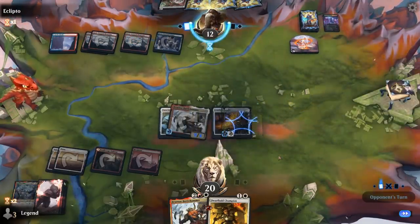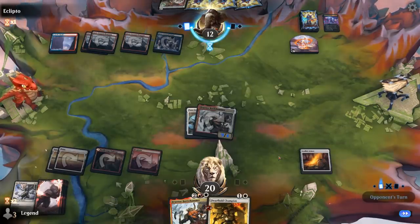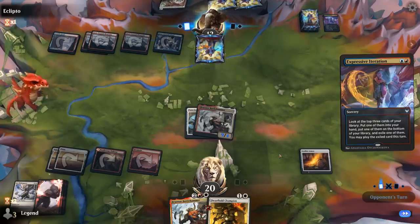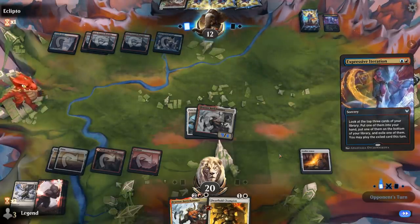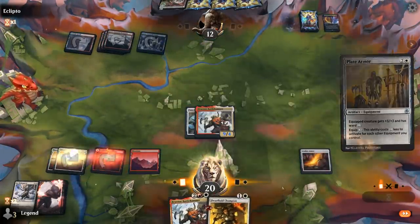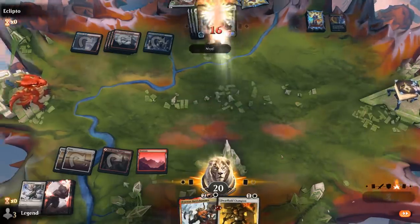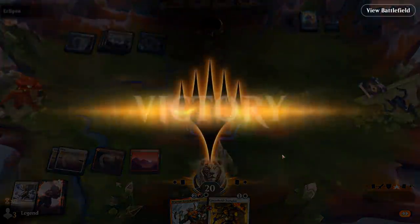Expressive Iteration. If we draw an equipment, our opponent's dead — and that is an equipment. Equip that for free. Yeah, Braenor doesn't mess around. Sweet, on to the next one.